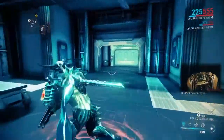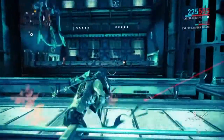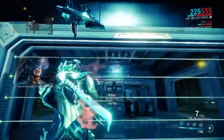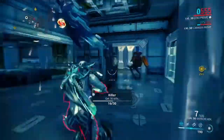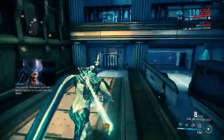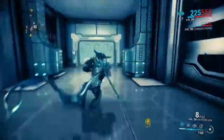The boss on this one is a Corpus boss and it is the Hyena Pack. There are four different variations of them — one which deals fire, one that deals ice, I think one's electric, and I have no idea what the fourth one is. I'm trying to remember these off the top of my head.